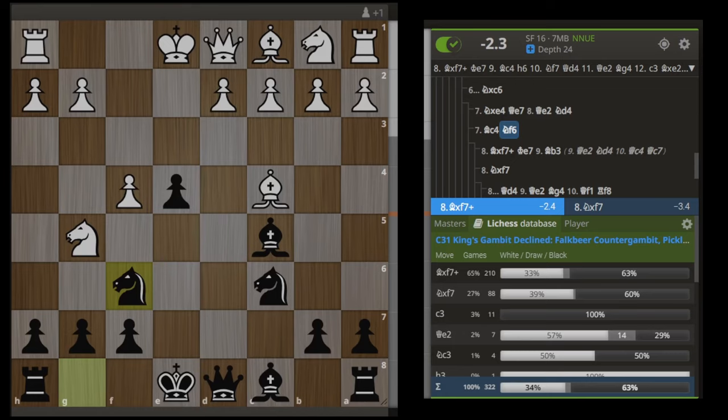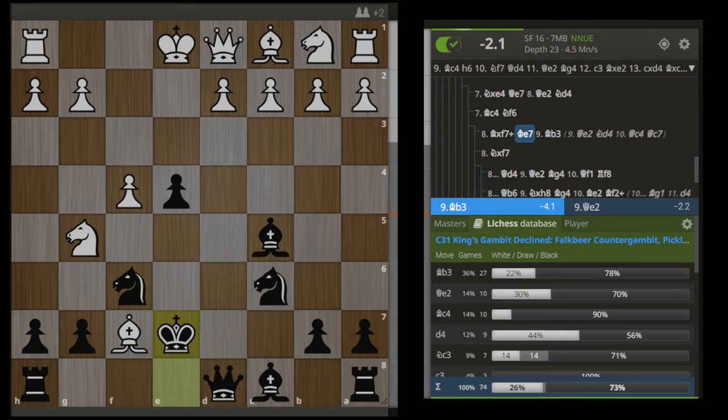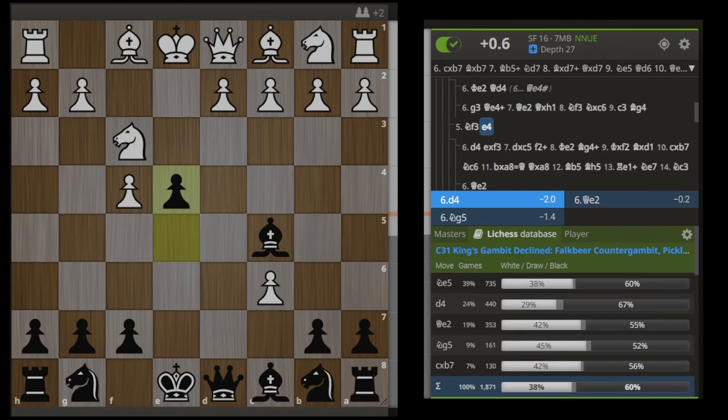Just a quick note going back to this position — I don't want to cover this too much in depth because this is a very rare line. But instead of Nxf7, white also can play Bxf7. Here we want to play Ke7, and now our threat is to play h3, which is going to move this knight off the defense of this bishop and then we're going to win it. Which is why the most common move is to play bishop back to b3 — but your queen is trapped.